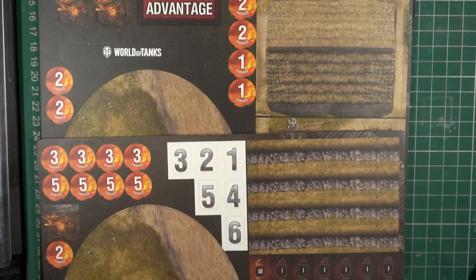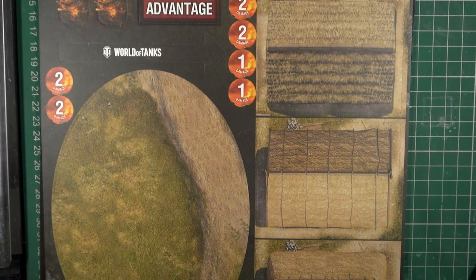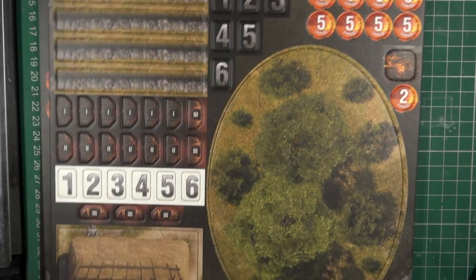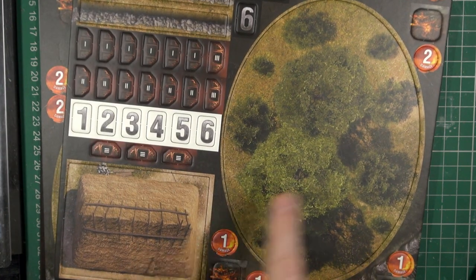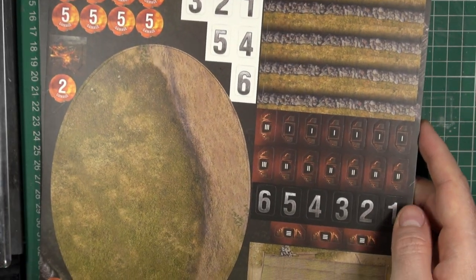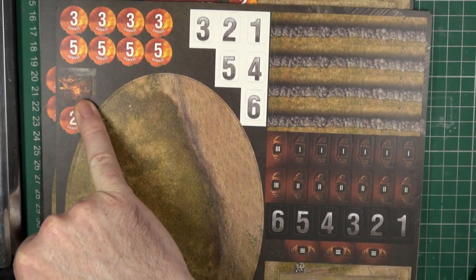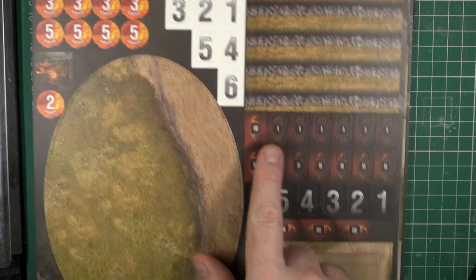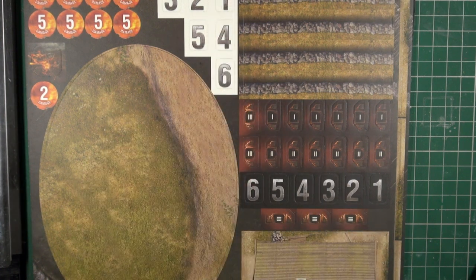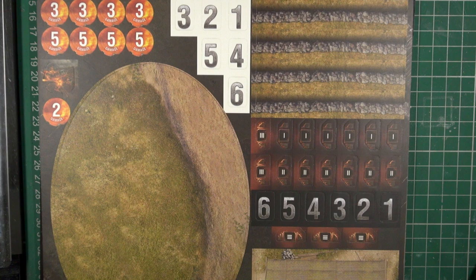The card components come on two sheets which are similar but not 100% identical. We have some two-dimensional scenery — walls, some buildings, and a forest which doubles as a hill if you play the other side. There are also damage counters for destroyed tanks, speed markers, and white and black numbers to track which Sherman is which or which Panzer IV.